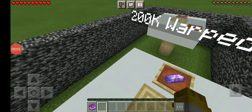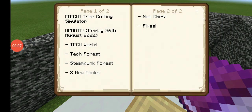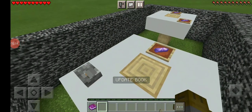We have a new tree-felling simulator update. That will attack for us, do a steamboat for us. Two new lights, new chests, and fixes. That is massive.